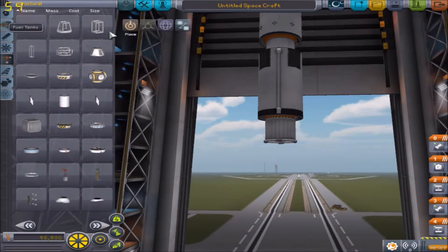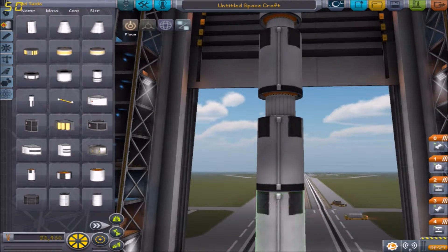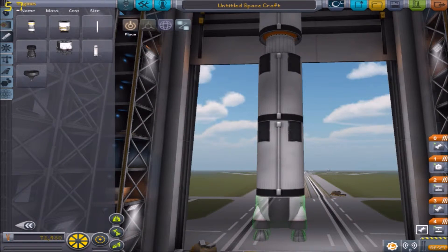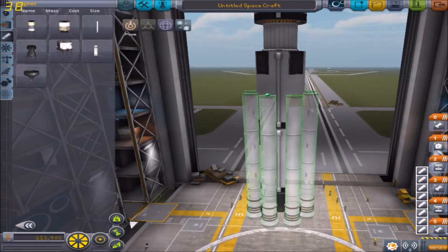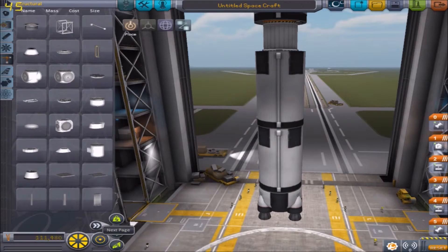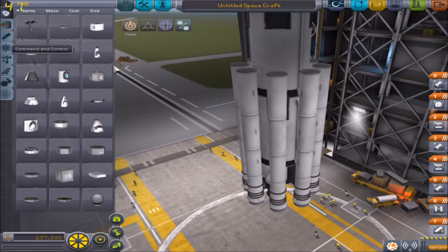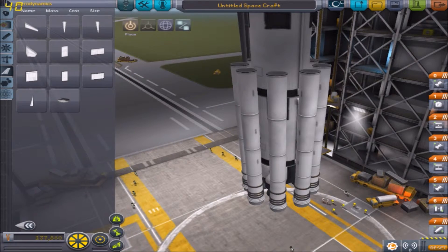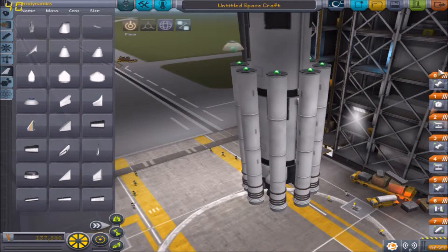Now for the lower stage, this is where we go a little bit overboard. So basically we stick loads of these together, and then on the bottom of it we put this. And we also put these — actually I'm going to allow them to radially separate, basically fall off. Aerodynamicness. Probably should go to aerodynamics for that. Is it these? No, they're too big. This one. There we go.